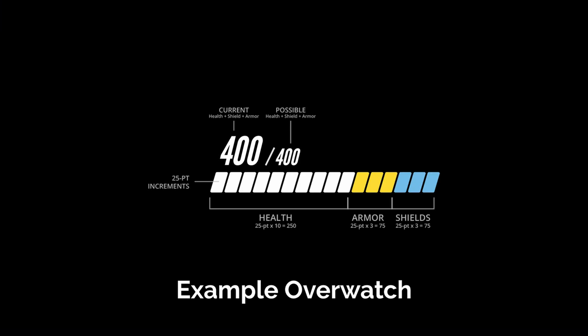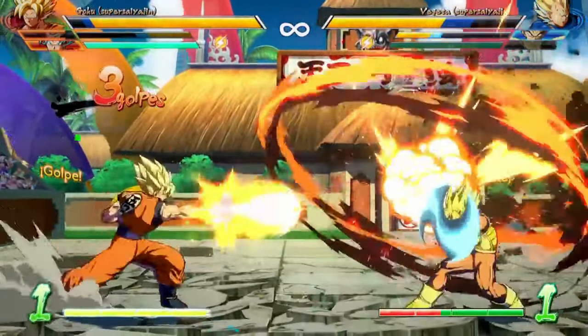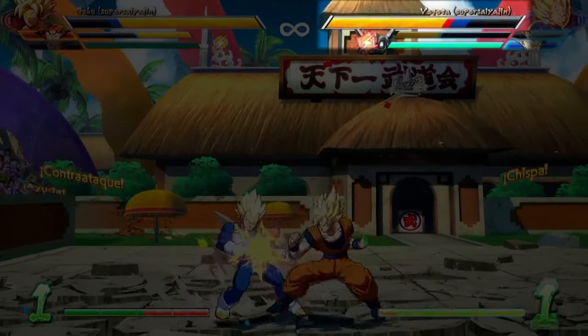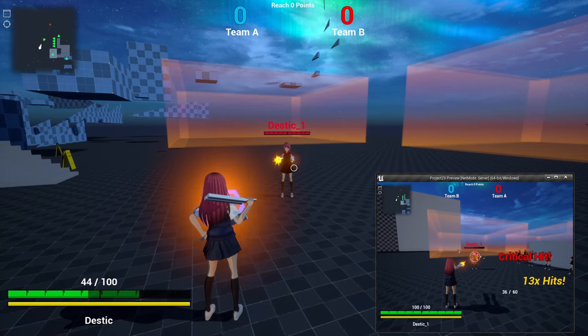While I was tinkering with the idea of adding a regenerating shield on top of the HP, we came up with a system that a lot of fighting games use and thought it would also fit into Z9. The idea is that you regenerate half of the damage you've taken over a period of time if you don't get hit for a while. This should help you survive the next fight better and also prevent the idea of suiciding to get full HP back.